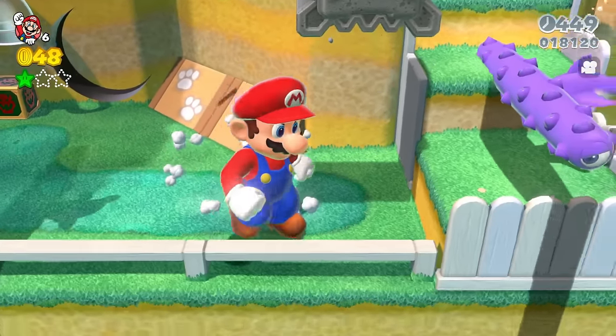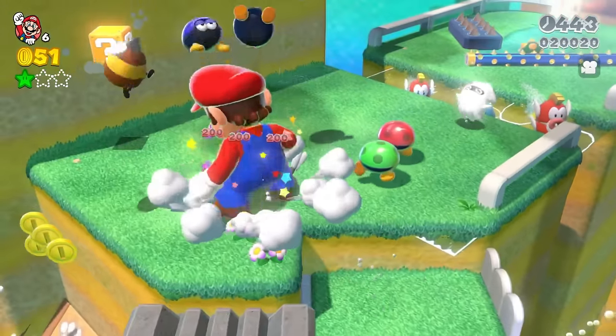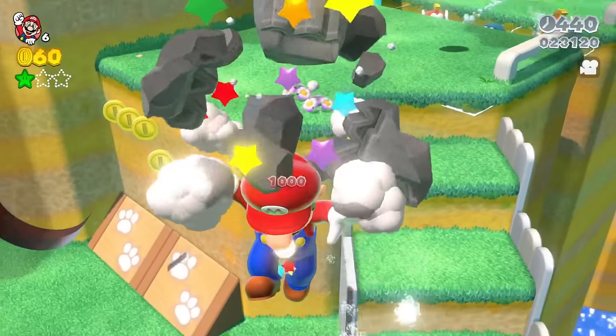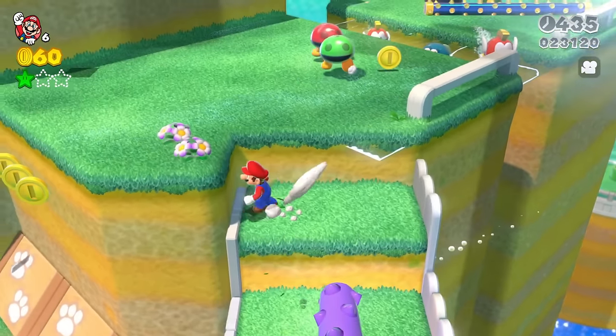Now, the Thwomp — you don't defeat him by walking into him. But if you go up and Ground Pound on it, that actually defeats it. It's so funny that you can Ground Pound on the Thwomp to defeat him.